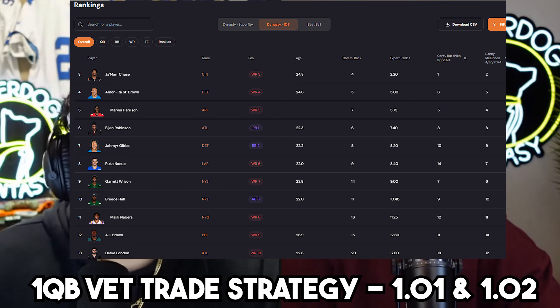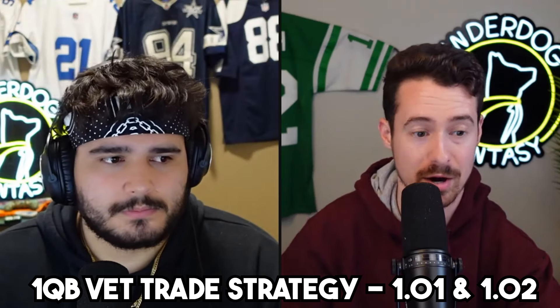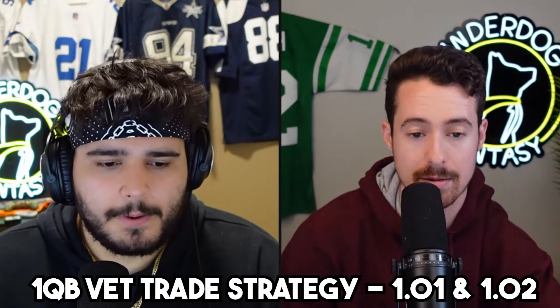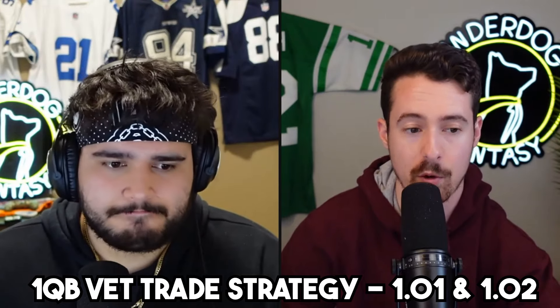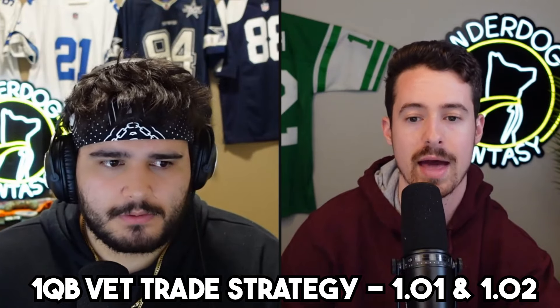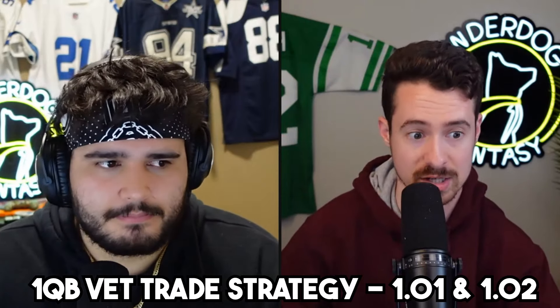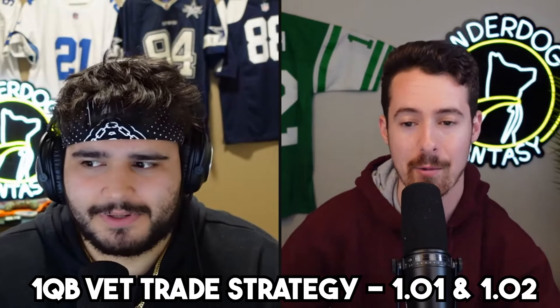We have Malik at 1.12 in our startup rankings — I have him 1.11, you have him 1.12. You better get Breece Hall, Bijan Robinson, or Jamir Gibbs for him. You better get Garrett Wilson, Puka Nacua, or up to one of those top three receivers, or an Amon-Ra or Stefon Diggs equivalent. If you're selling Malik Neighbors right now for Chris Olave — I'm telling you, you're doing it wrong. You need something more than that. Even if you're taking the risk on the rookie, just be fine taking the risk on the rookie, because Malik Neighbors is not a very big risk given how well he projects.